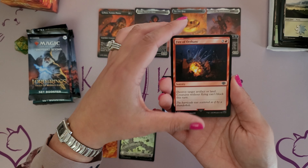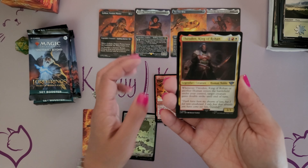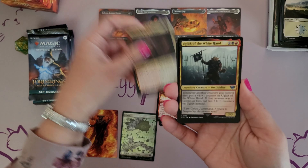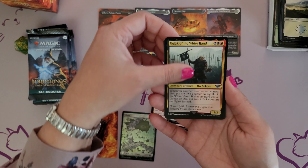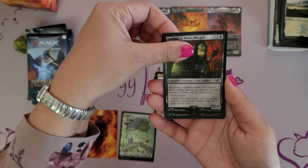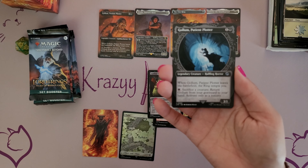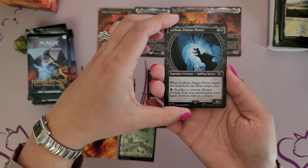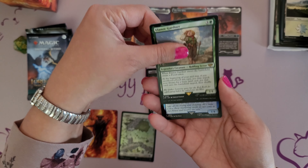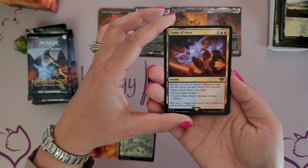So we have Escape from Orthanc, Isolation at Orthanc, Fire of Orthanc — we've got a lot of Orthancs going on. Cast into Fire. Theoden, King of Rohan. The White Hand. Gorbag of Menace Morgul. Gollum Patient Plotter, and this is in that special ring treatment on the art card — very nice graphic there. Eleanor Gardner, the Halfling Scout.